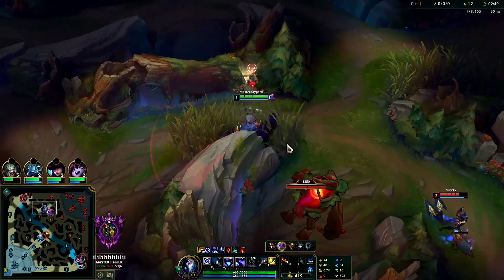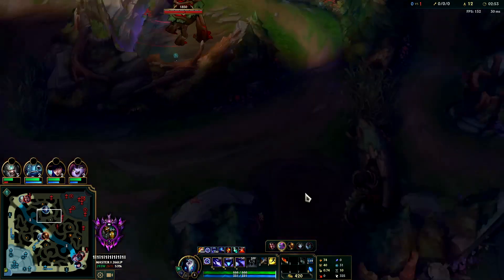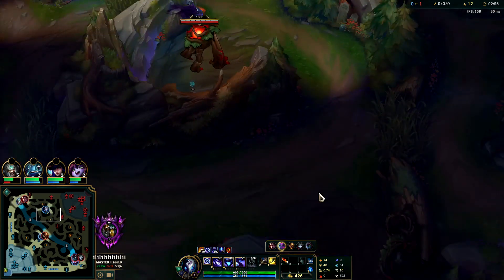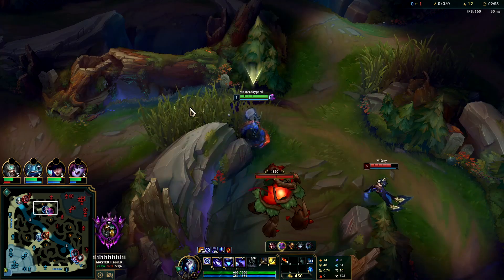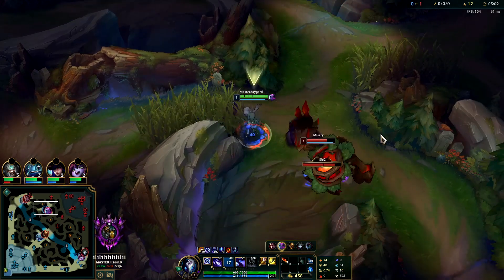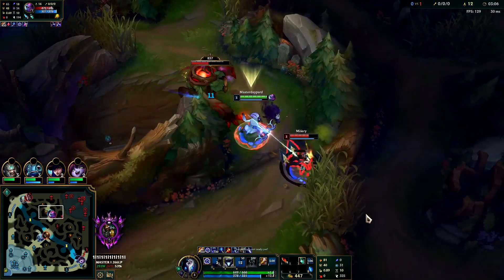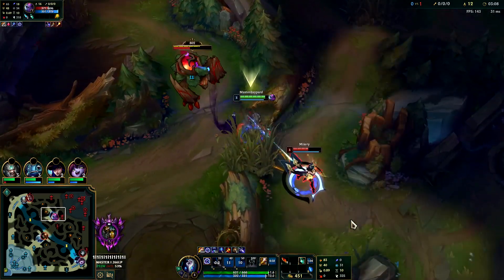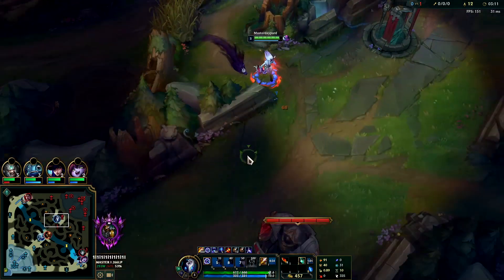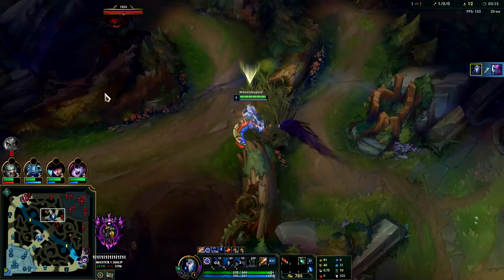She's not here quite yet, she's farming really badly - she messed up her raptor camp. I'm going to W out, auto her while she's taking this camp, get my E on her, flash with her, and auto attack. We get the kill.